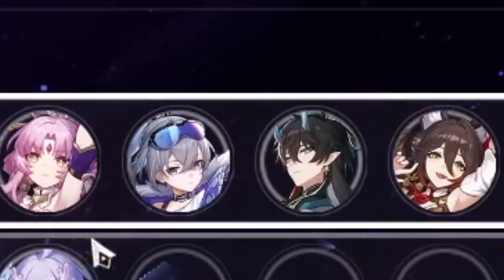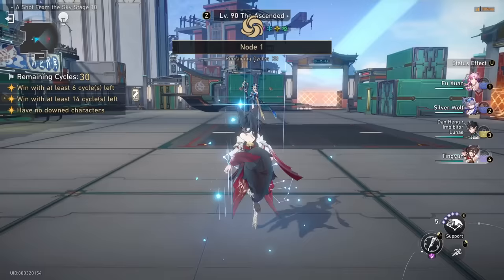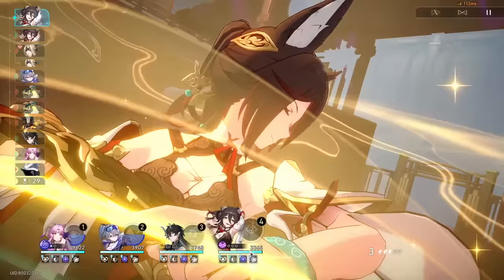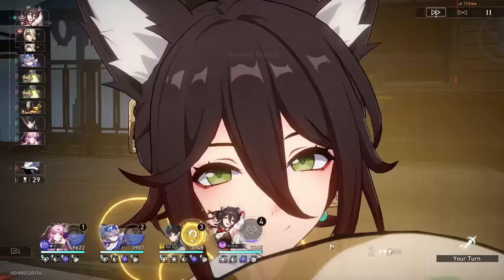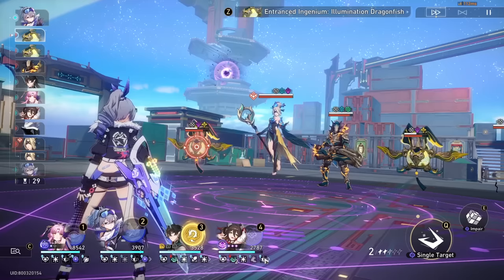Now let's try not using Blade. We're going to try something of extreme risk: our favorite gremlin, our favorite bratty sister, a dead-weight character, and the Yanqing bully. One thing everyone in this team shares except Fuxuan is they all die in two hits. This is the ultimate test for Fuxuan — a bunch of crippled characters. Let's see if our favorite gremlin can save them. I'm only at barely 3,000 health on Tingyun, which is not a lot at all.